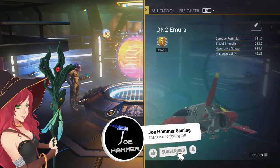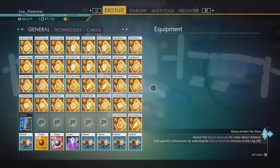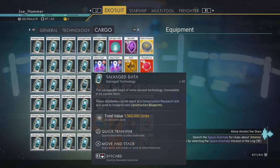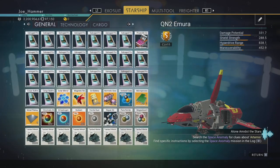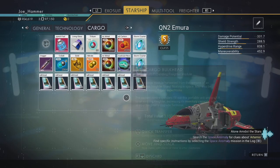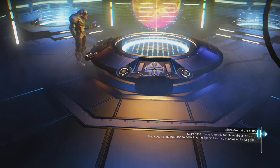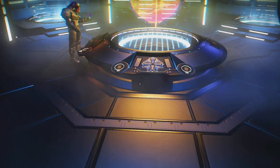Welcome back to No Man's Sky, and it's time for us to directly upgrade our freighter. Over the past few episodes we haven't done anything with the bases yet, so I haven't used any of the salvage data, and our inventory is starting to look a little bit manic. So it's going to be a good idea for us to get the freighter upgraded. This is going to help us with inventory management greatly, and I can start getting rid of some stuff that we just don't need anymore.